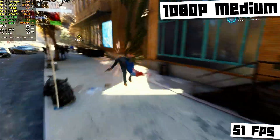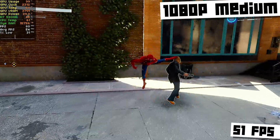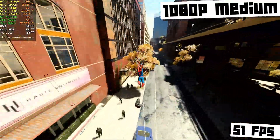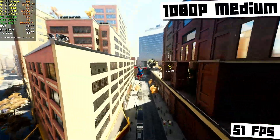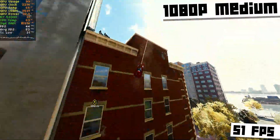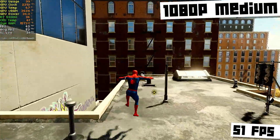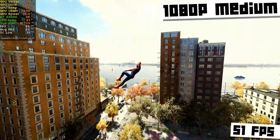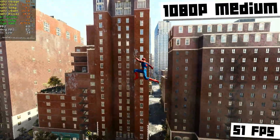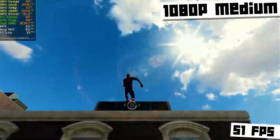Let's move up to medium settings. Still 1080p. We got 51 FPS. So we went down a bit, but not much — 51 FPS instead of 55 FPS isn't much of a difference at all. The game doesn't look that much different either. I don't think the medium settings changed too much about the graphics, so I'd probably go for medium settings over low, because 51 FPS is still perfect for a game like this. It's a third-person exploration game, but it's also an action game. I feel like 30 FPS would be a little bit low for a game like this, but apparently it ran at 30 FPS on the PlayStation 4 and you didn't hear a bunch of whining about the FPS there, so maybe it'd be fine.